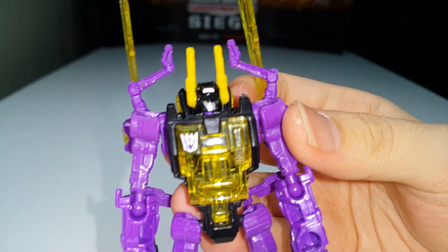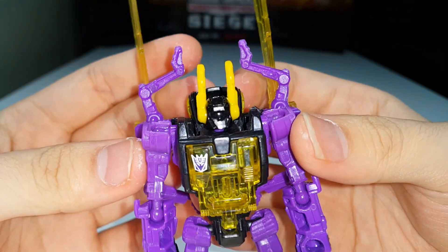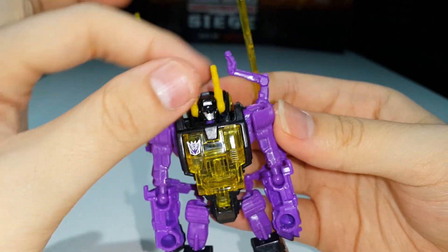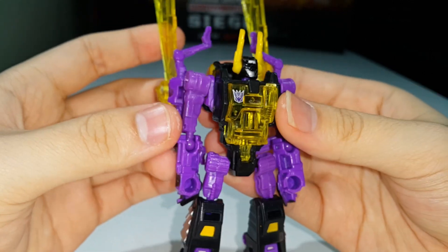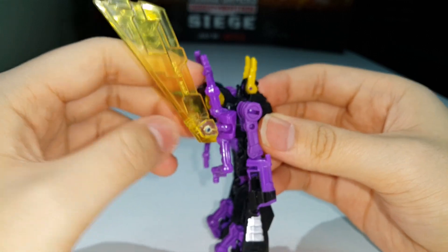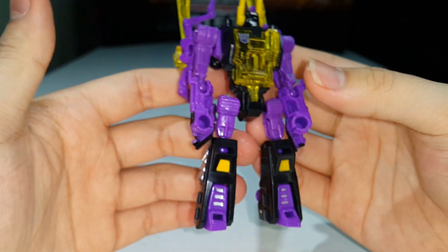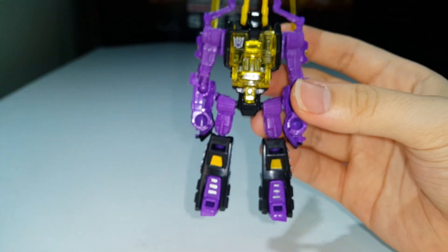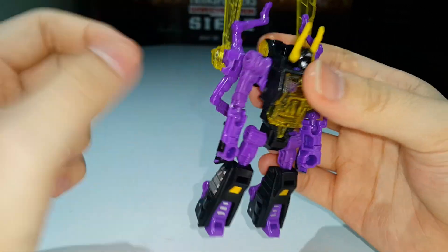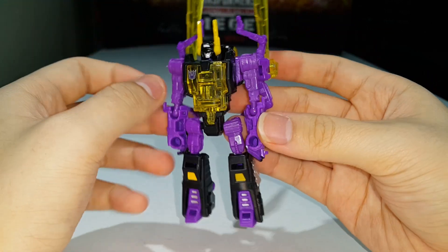Taking a close look at the face sculpt — some nice silver paint on the face and up here too. It would have been nice if his visor was painted red, but it is what it is. Nice silver paint on the legs as well. Pretty nicely done robot mode design overall.